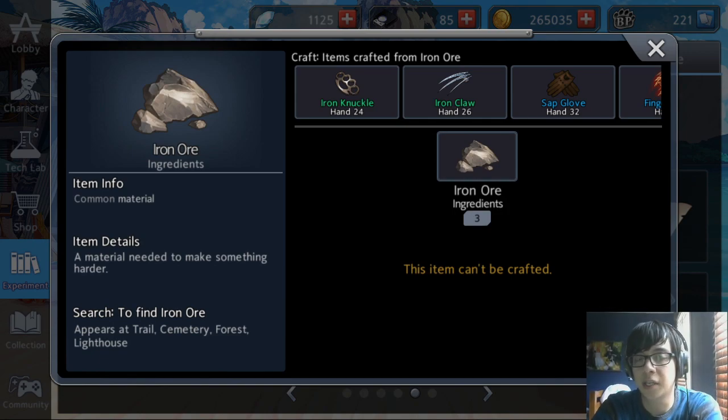Hey, coming at you today with a mini chat about iron ore. I wanted to talk about a lot of different items inside Black Survival and how they affect the flow of the game, how people path, and what you can do with them. I'm hoping that this will help you get a better feel and grasp of how the game works.